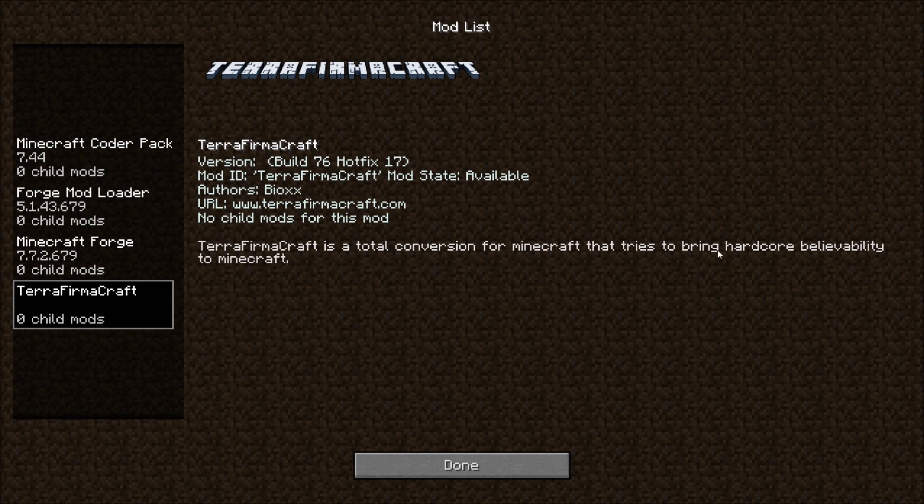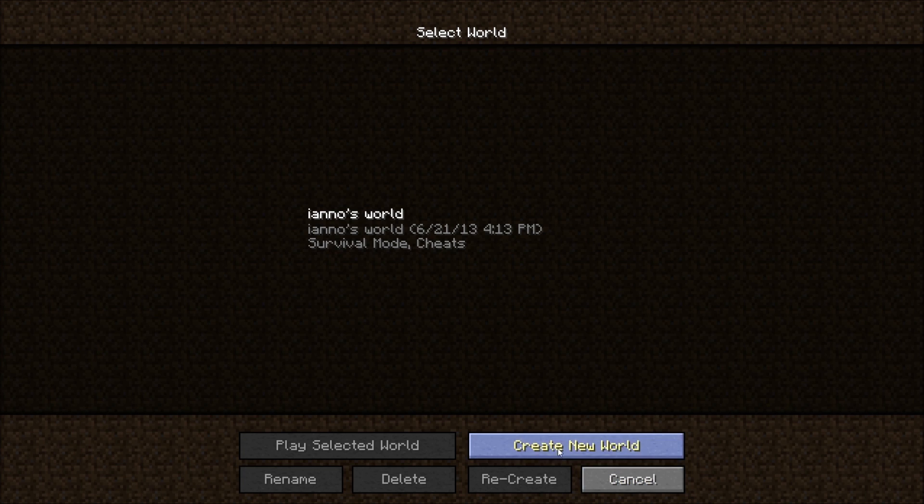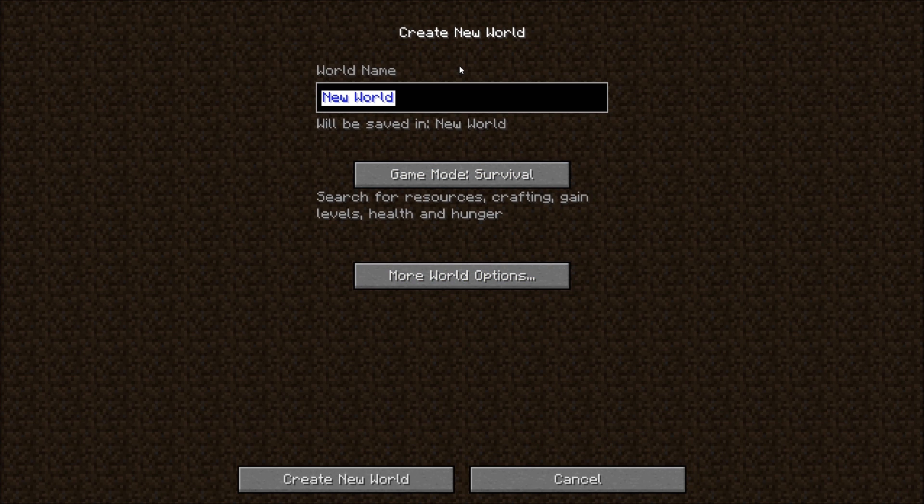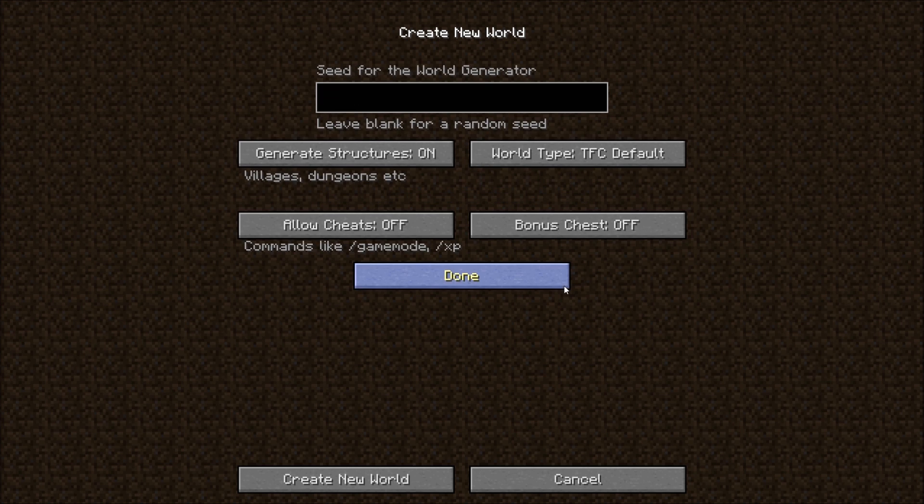Terraforma Craft is a total conversion of Minecraft that tries to bring hardcore realism to Minecraft — it's basically harder survival. I'm going to start with this test world and test some things in survival. I may set up a greater world for myself later, but for now I'll call it Ayano's LP, because it's a let's play. LP stands for let's play, and there's a bonus chest option.